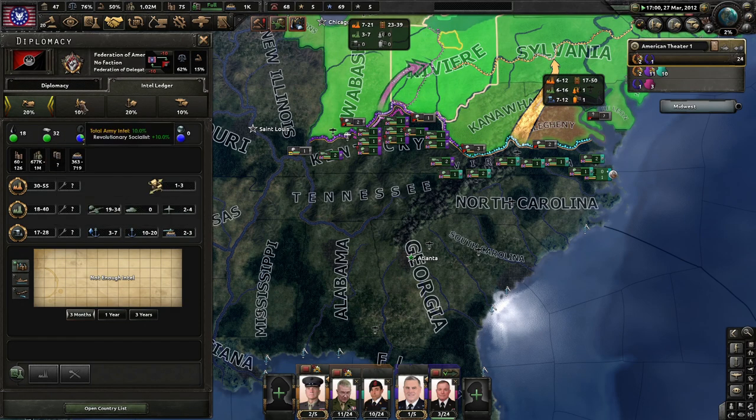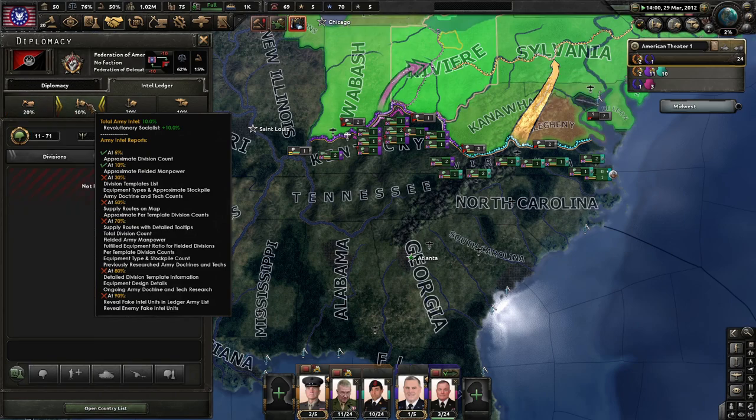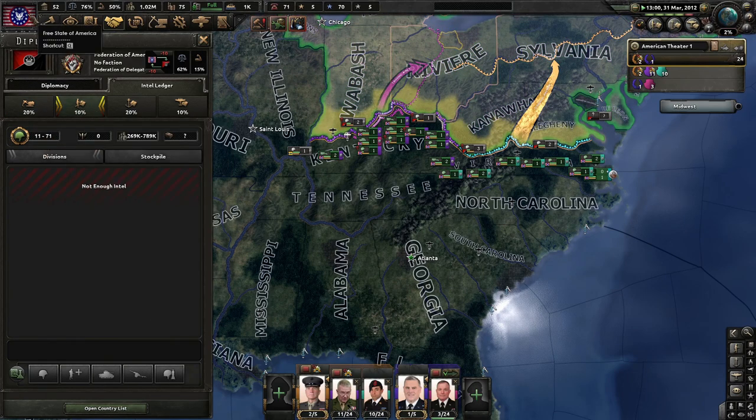No faction. They have quite a bit of manpower just like us. They've got plenty of factories just like us — they might have a little bit more actually, and they might have more divisions. We can't really tell right now.